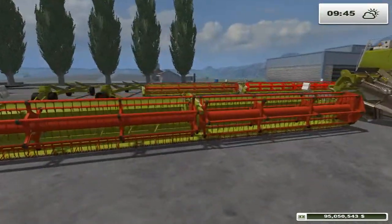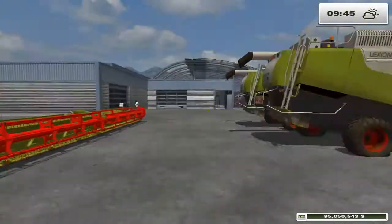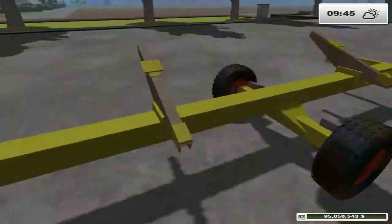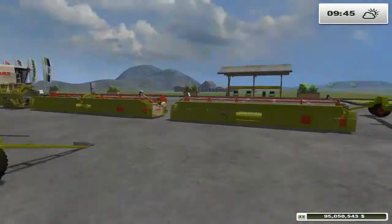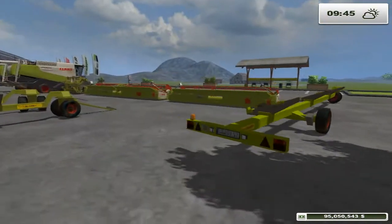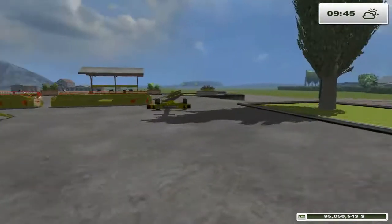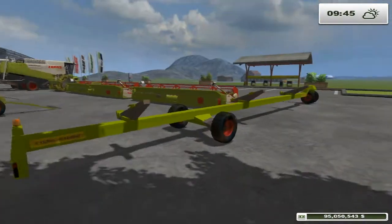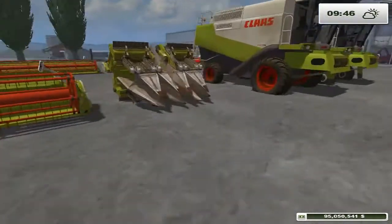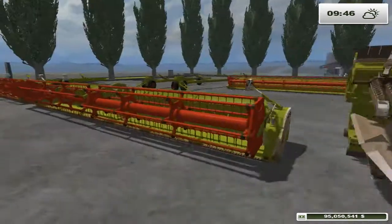You've got your small, medium, large, extra large headers. Then you've got your trailers — one for the small, one for the medium, and one for the large, which is cool. And then you've got your corn head — 0.1, 2, 3, 4, something like 6 or 7 rows, I think.